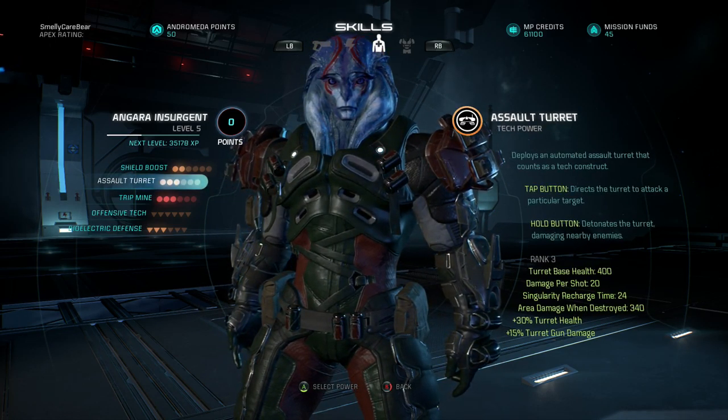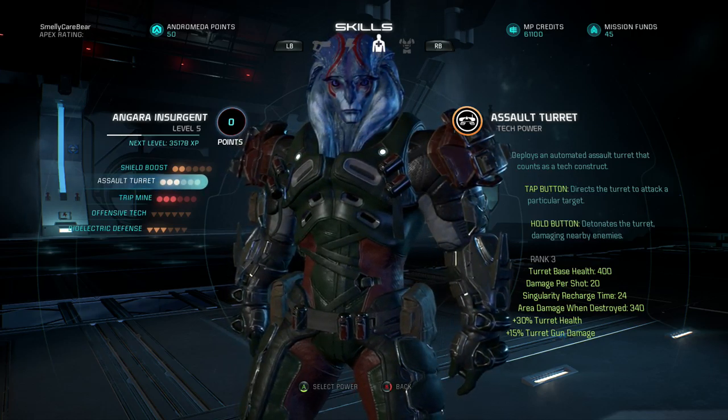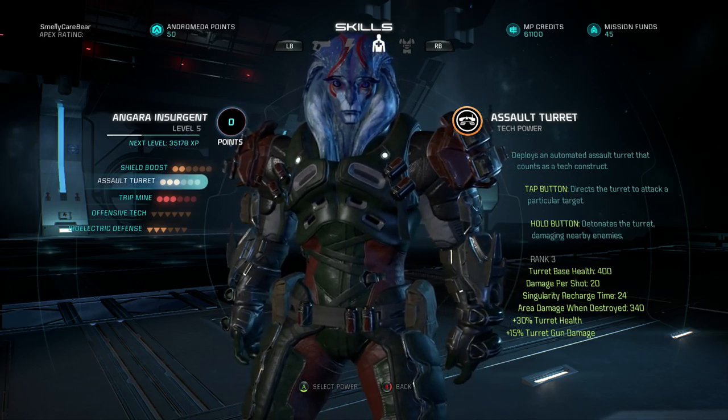Your assault turret — you deploy that with LB and RB, and it will attack nearby enemies. If you hold down LB and RB while it's deployed, it will detonate itself and destroy enemies.